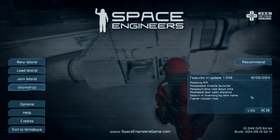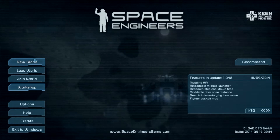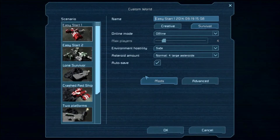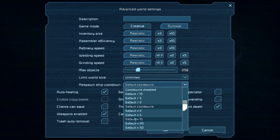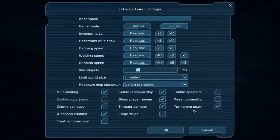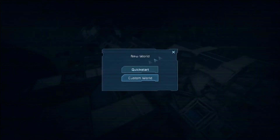Yesterday's update was really cool. We're going to go into new world, then custom world, and into advanced settings. In advanced, you can see where it says default cooldowns. When you have respawn ship cooldowns, you can actually set up how long it takes so people can't spam them and use them as a resource hub. You can do it twice as fast, five times, ten, twenty, fifty, or you can slow it down or disable the cooldowns entirely. It's a neat little feature so people can't spam resources if you're trying to do survival.